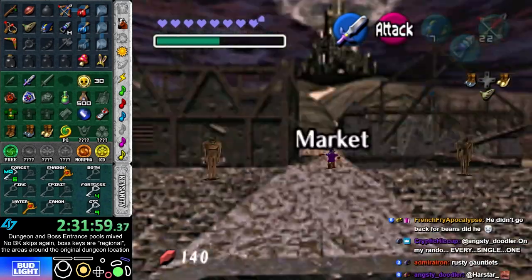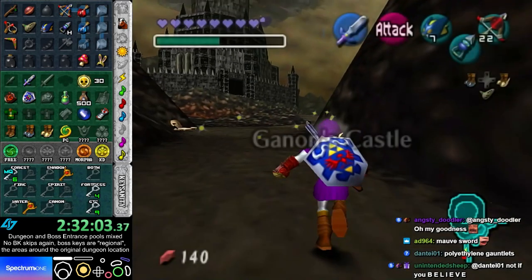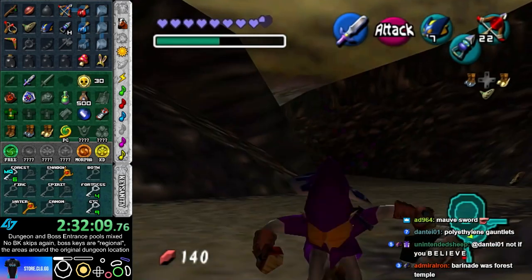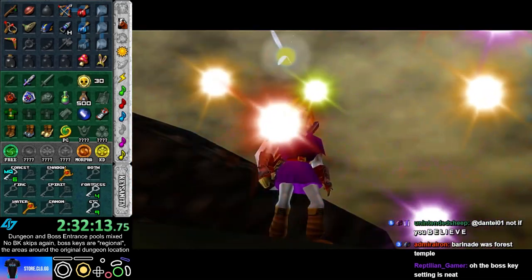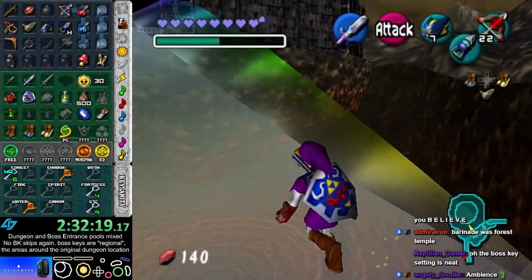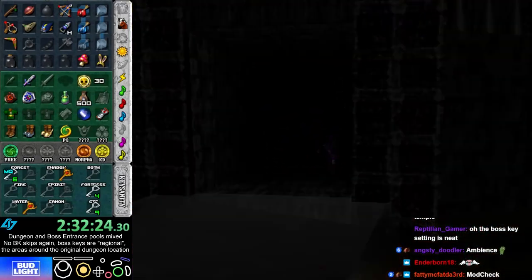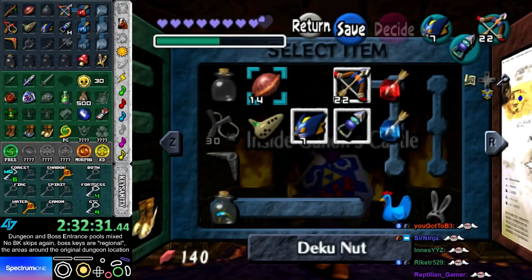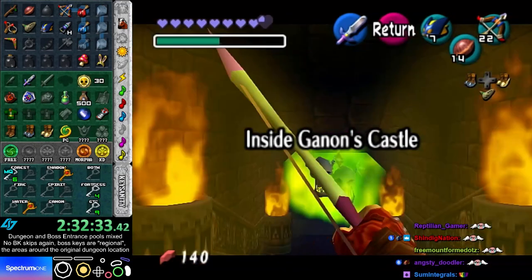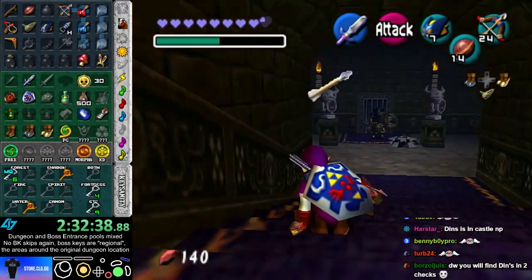Where's Baronade again? Baronade was Forest Temple. Good thing I got Minuet. Oh, I don't have Din's, so I have to do that as Child — unless I find Din's soon. I'll do Water Temple first, see if I find Din's there. But thanks to the OMS stuff, I have a new strat for hovering in the Forest, so I'm fine with that.